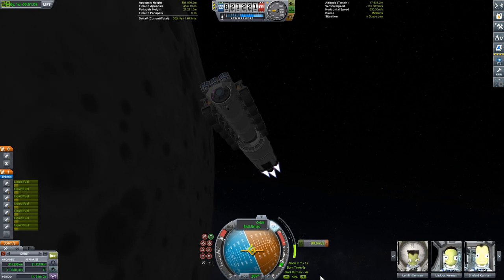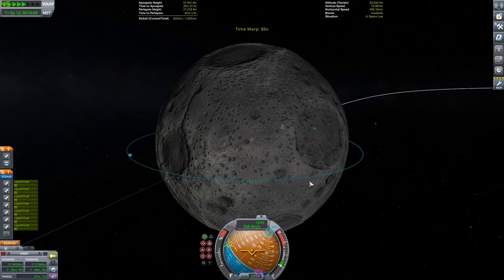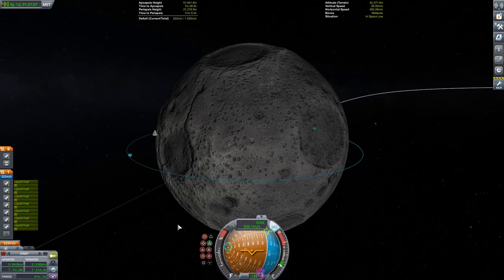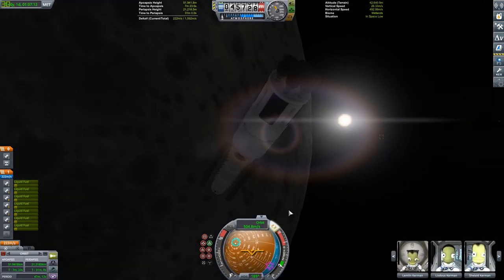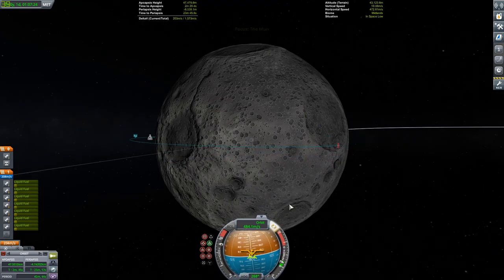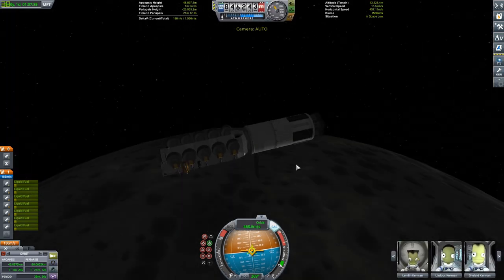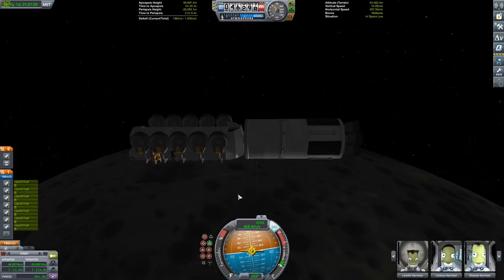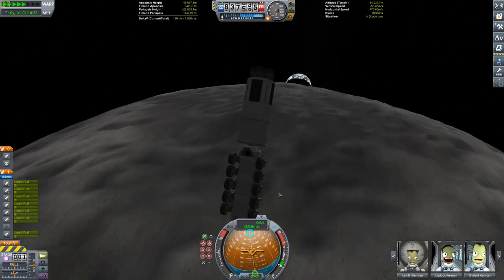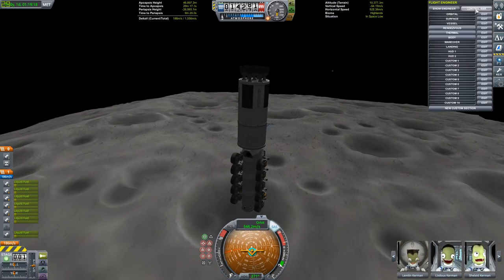Here we go — we are firing the engine. You can see a craft over there in the background — that was my Mun station, featured in my Soyuz video, and it'll probably feature in some future videos. I'm just disabling the Kerbal Engineer readout target indicator. And here we are coming in for a landing with a nice view of Kerbin in the background.